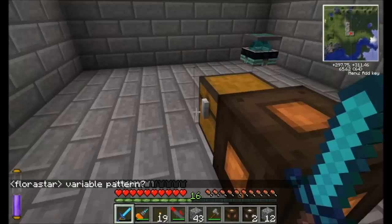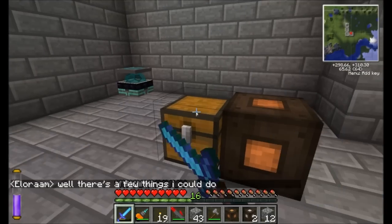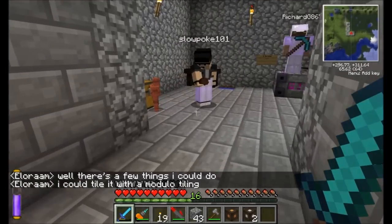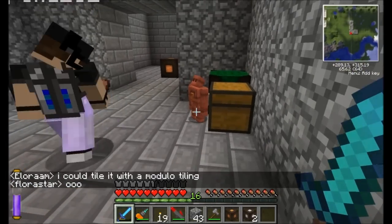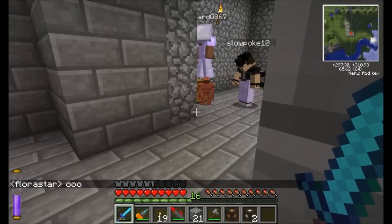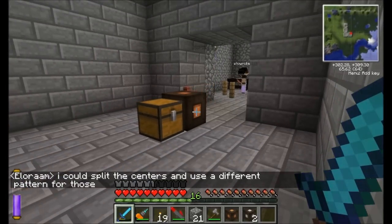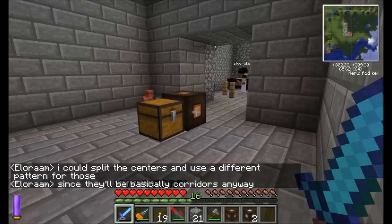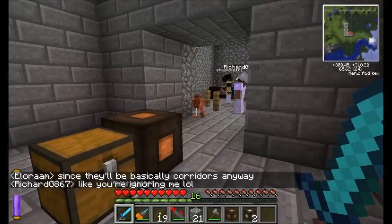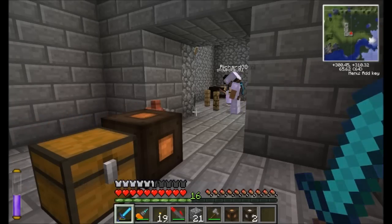That is really cool. Are you seeing this, though? Yeah, the golem is over here for me. So look at his interface — 33 cobblestone. Now take the cobblestone out of the chest that he's standing next to. How many at a time — 16? Yeah, I think they can only carry 16. If you give them the strength upgrade, they can carry 32.